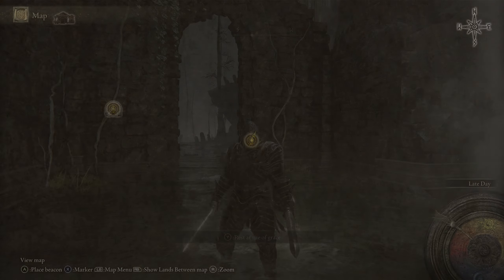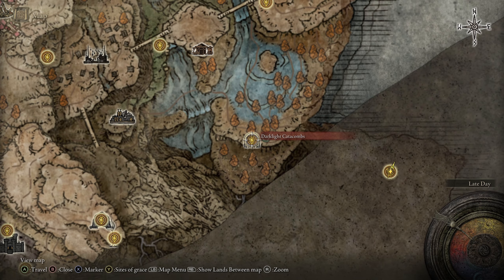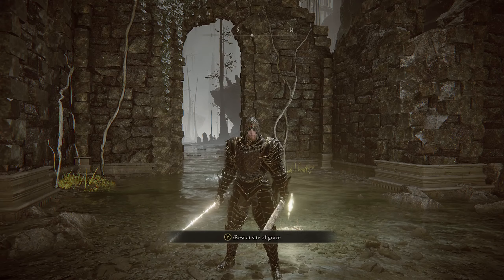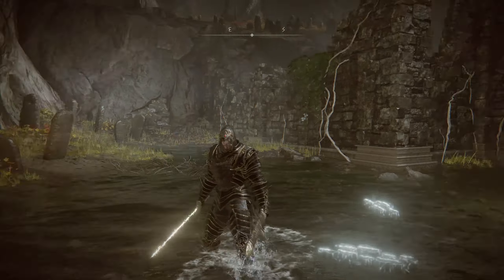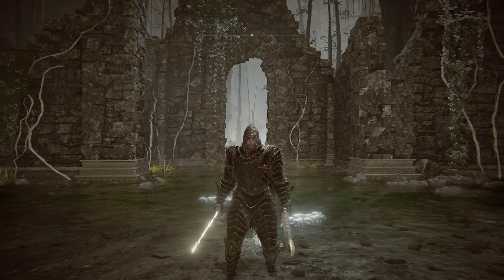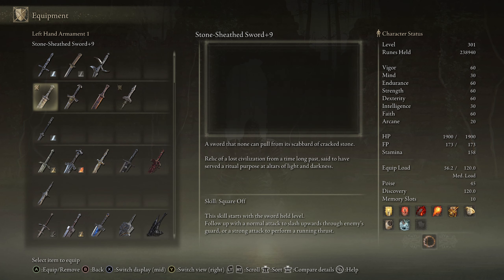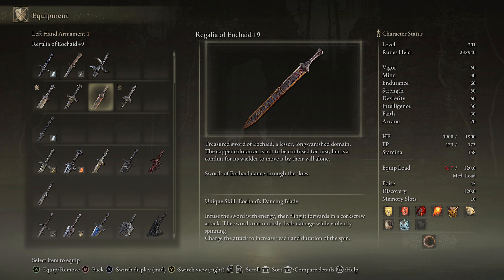The Forsaken Graveyard is a whole new area, and the only way to get here is through the Dark Light Catacombs, which is pretty cool. For weapons, I've switched things up and pulled out a couple of short swords, because we picked up a sword called the Stone Cheese Sword a couple episodes back.